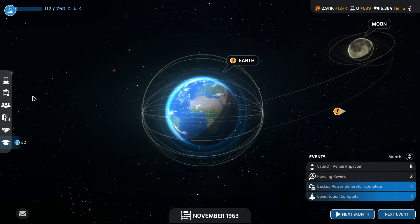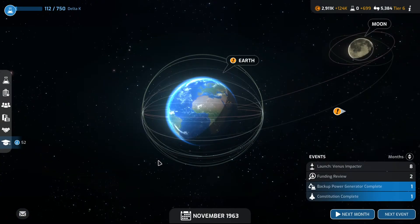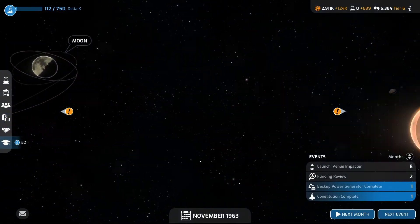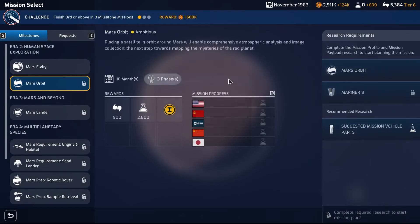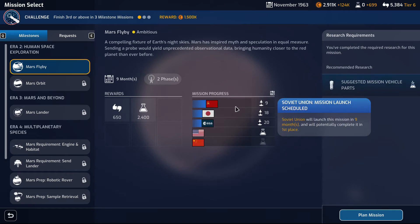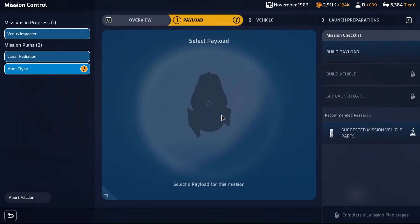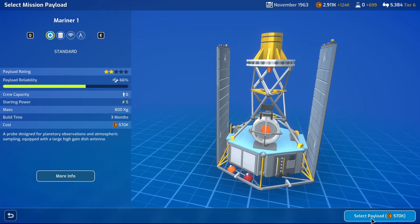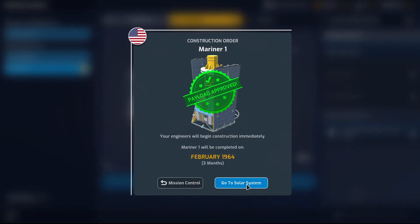Our active missions — we have one mission slot available. We could maybe think about Mars orbit. We haven't researched it. Mars flyby — Soviet mission unit. Okay, let's plan the mission and see if we can beat them to the punch. Payload: three months. Let's try it — if we can do it, it would be awesome.